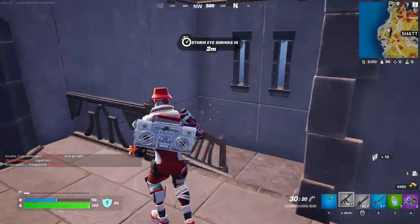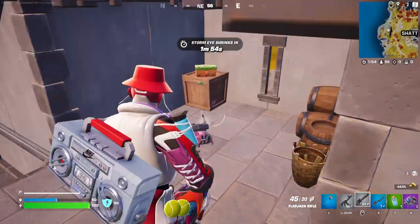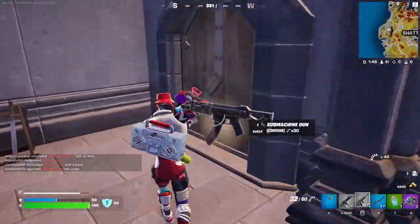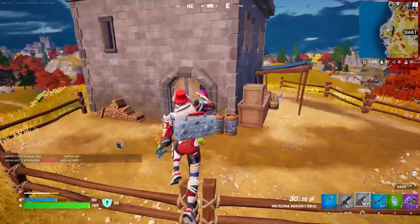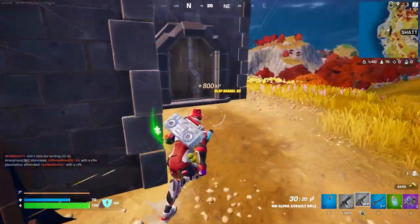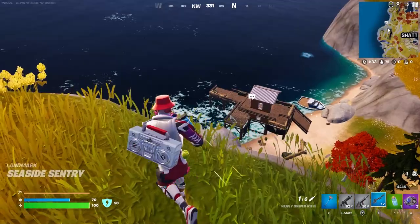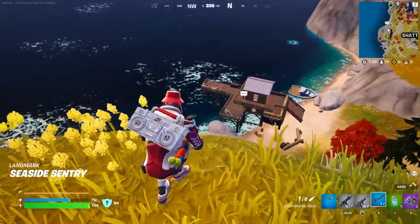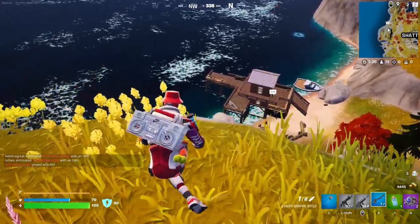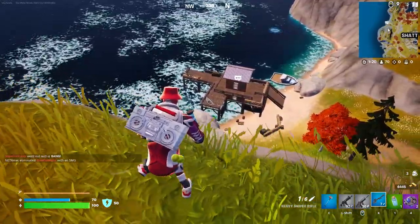Where is this guy going? I think he just slid off the side of the mountain — I don't think he wants to fight, or maybe he's hiding. Let me get these slaps real quick just so I have the stamina buff. Where are you? Wait, I didn't even know there was something down here. If he goes for the chest we can get an easy snipe — come on, go for that chest.